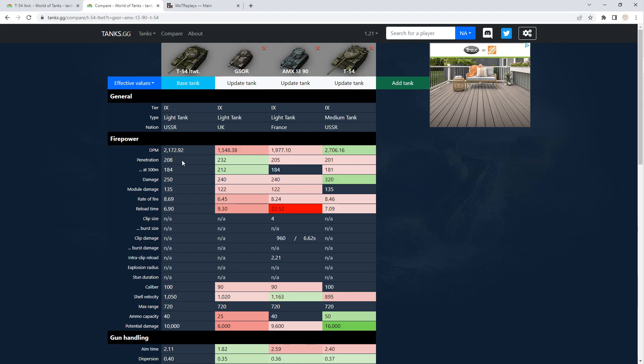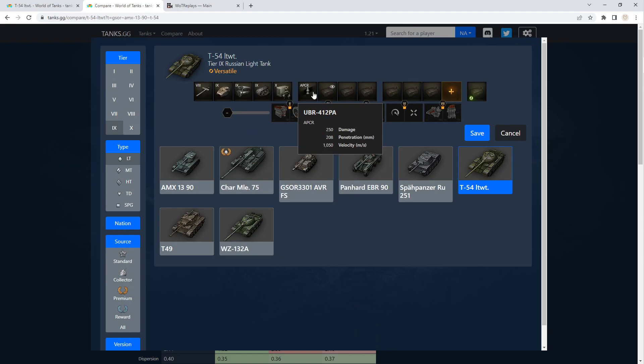Then we get down to our penetration: 208, which is not great. It's better than the medium tank and the AMX. The G-Sort is considered more of the sniper of the group so it's got slightly better pen, but of course that long reload. Our shell velocity is 1050, which is pretty good — better than the T-54 itself. Let's go ahead and step over to the gold rounds, which is what I tend to use. The good thing is they're both APCR, so that's always handy.